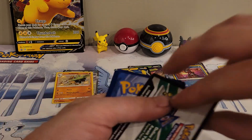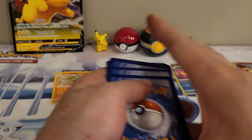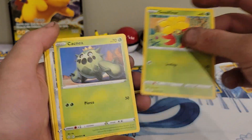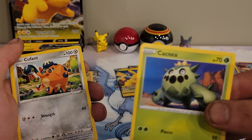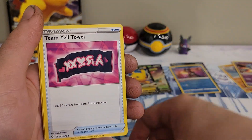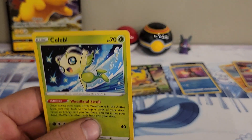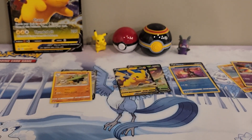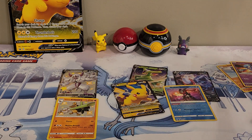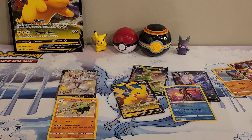Alright, let's crack into this last pack and see what we get — see if we can keep the good pulls coming or if we're just going to end on a regular rare. There's four, there's two. Trapinch, Nickit, Gossifleur, Teacup, Goofin', Energy, Dartrix, Luxio, Team Yell Grunt, reverse Yanmega, and another Celebi — not complaining. So there's some Shining Fates, there's the promo, and then we have these two over here. I would say that's a really solid set of pulls.